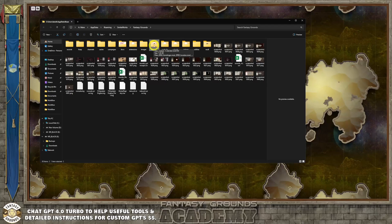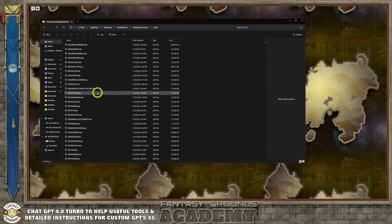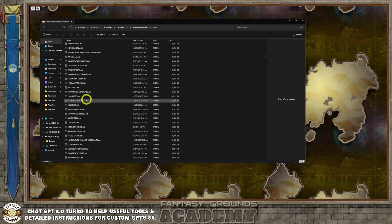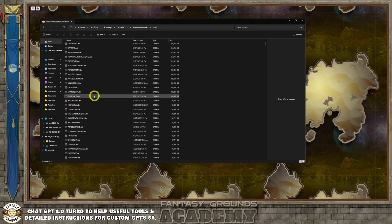The modules folder is where third-party modules are stored, such as stuff from the DMs Guild or things you're buying. Occasionally you'll get a third-party website that still distributes as a mod file, but not very many. Then there's the vault. The vault is where all your data is stored for the official content — it's very protected. These files are encoded so you can't take them apart. Some are rule sets, some are add-ons, some are DLC.